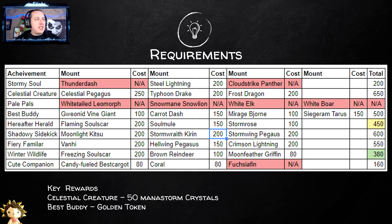There are some key achievements that are going to give you clutch rewards. If you do Celestial Creature, which is the second one down, you're going to get 50 Manastorm Crystals back. So if you really wanted the Frost Dragon, the Celestial Pegasus, or the Typhoon Drake, you could do that achievement, get 50 crystals back, and then work on another one.